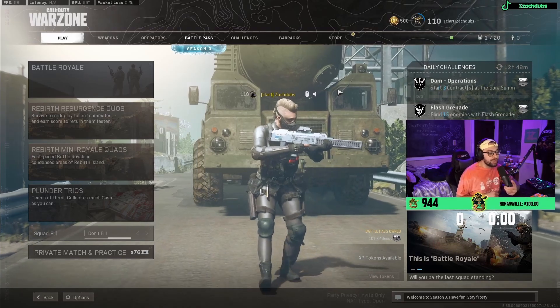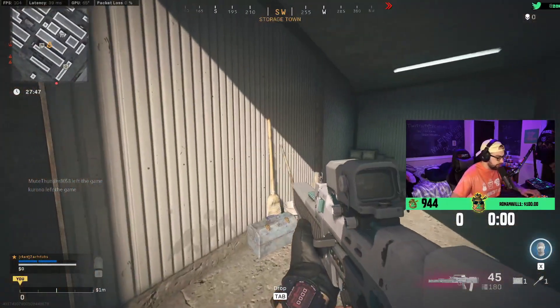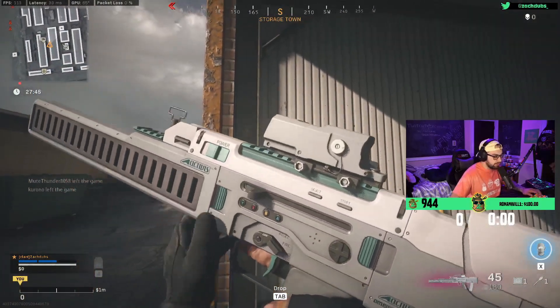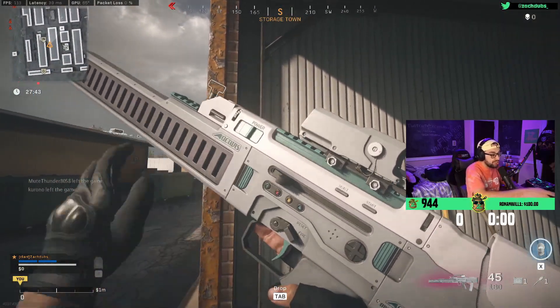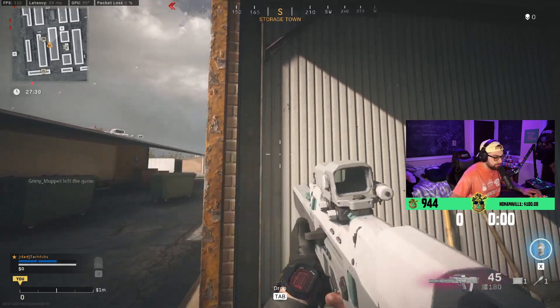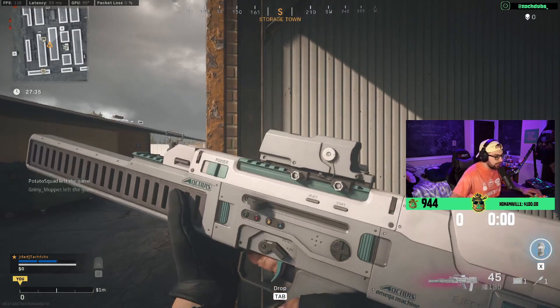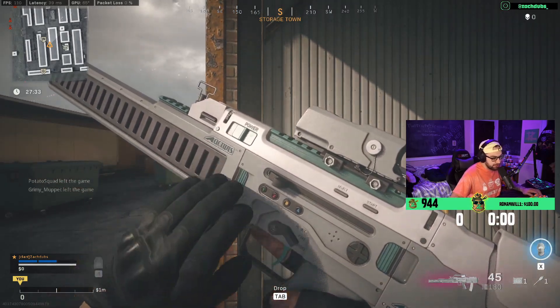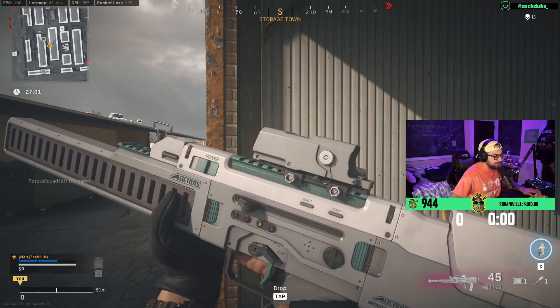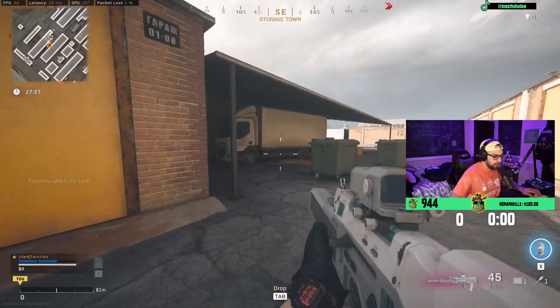I'm gonna stop talking and we're gonna drop into Plunder and test this thing out — you guys are gonna get to see my first reaction at the CARV.2. No way. Okay, so at first glance — oh s***! It is a GameCube! So it comes with a holosight, I'm assuming that's a silencer, maybe a stock. There's no underbarrel. It's a really cool skin though.